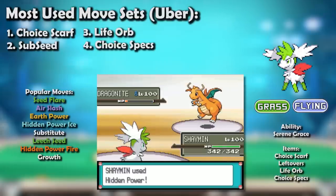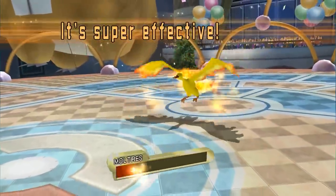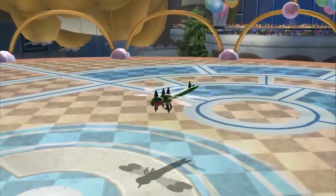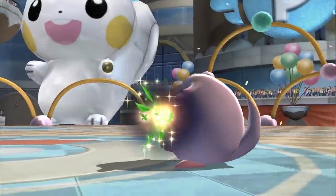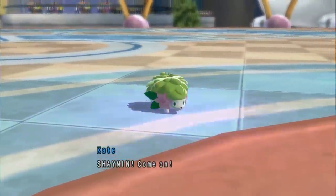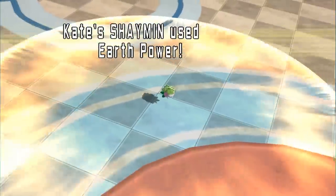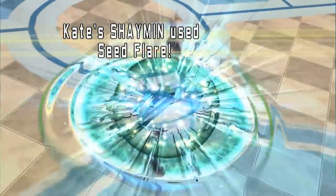Going back to regular Shaymin in Platinum UU, it was an amazing Pokémon. It sliced through offensive teams using HP Rock to drop Moltres and Yanmega, and it wasn't easy to out-offense it thanks to its great speed and bulk. It was incredibly difficult to wall Shaymin too — stall absolutely hated dealing with it, since it Leech Seeded all over Chansey while Natural Curing Toxic away. It was almost too good not to use, improving pretty much every team it was placed on, and eventually it was decided to be too much for the tier and was banished to BL.